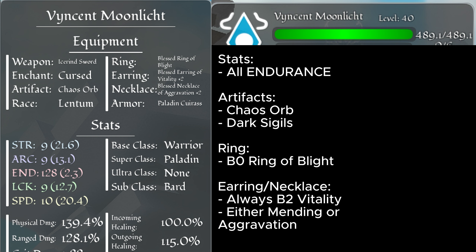For stats, you're going to want to go into all Endurance. For me, I ended with about almost 490 HP. For your artifact, either go Dark Sigils or Chaos Orb, but Chaos Orb is better and I'll show why later. For your ring, always go Blessed Ring of Blight. You also want to go for a Blessed Vitality plus 2 for either the Iron and Necklace, and for the other piece, you can either go Aggravation plus 2 or Mending plus 2. I would recommend Mending plus 2, but I go Aggravation because with it you can target enemies to hit you more, which lets you proc your Lentum abilities.